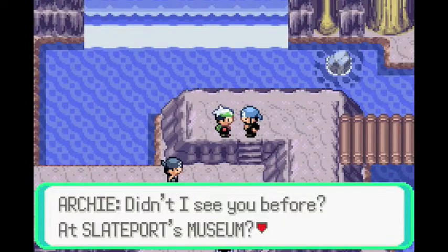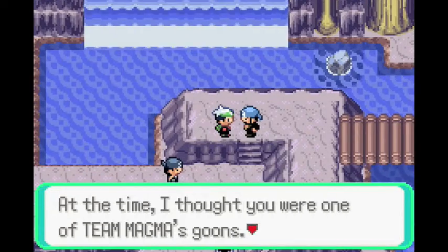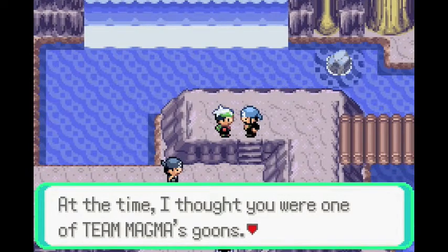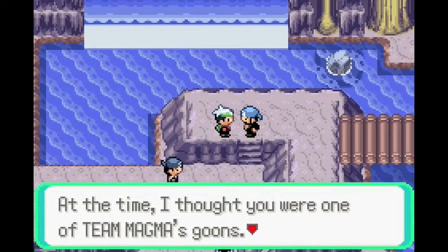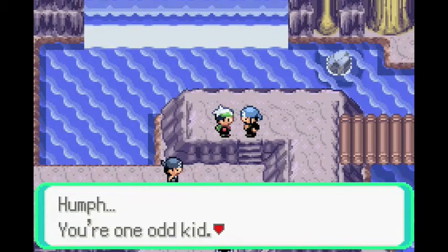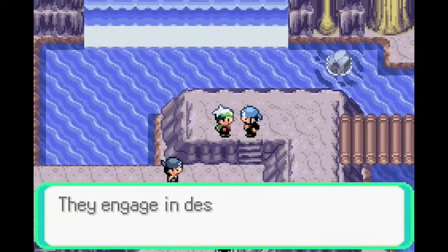They called us Dingbats. Team Aqua asks: didn't I see you before at Slateport Museum? They get my name — why would I just give them my name? Oh my gosh, Jay, you are dumb — you don't give strangers your name like that. At the time, Team Aqua thought I was one of Team Magma's goons.